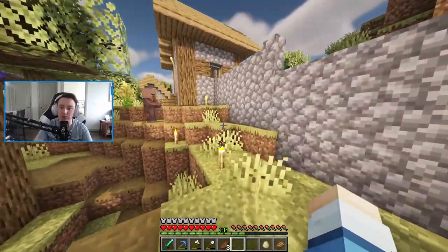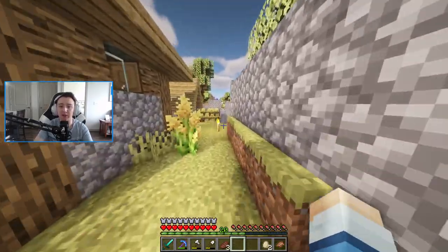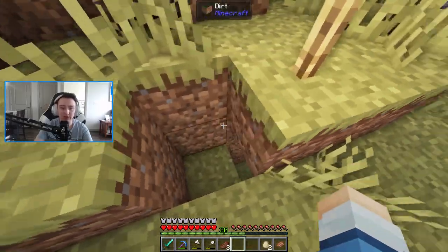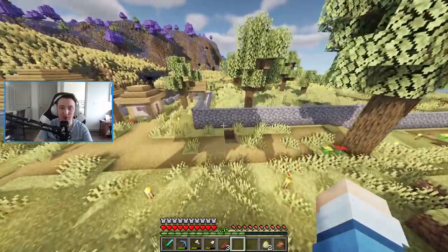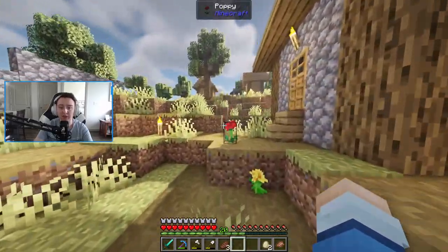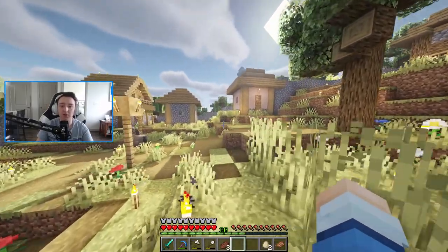Some of the wall connects into the side of a building to save some materials, but it does loop around the entirety of the village and I've trapped a majority if not all of the villagers, which is good because we can use it for trading in the future. I know some of you might say why not just let them get infected and cure them — just not what I want to accomplish in this episode. There are torches everywhere and I've lit up the entirety of this area including the roofs of buildings, so we shouldn't have any issues with mobs spawning.